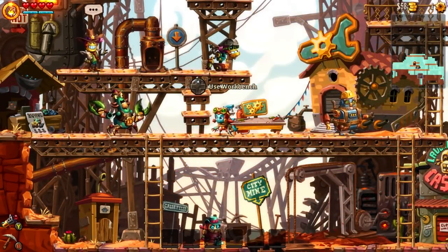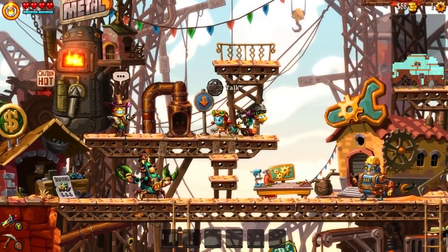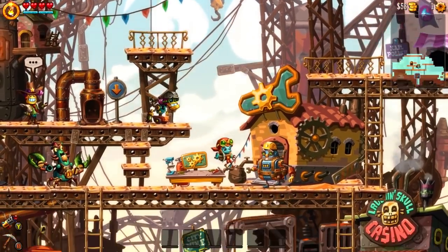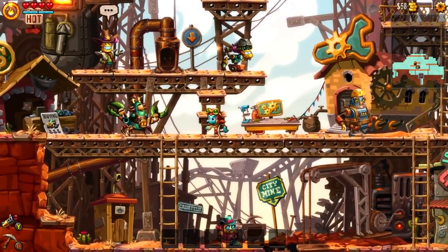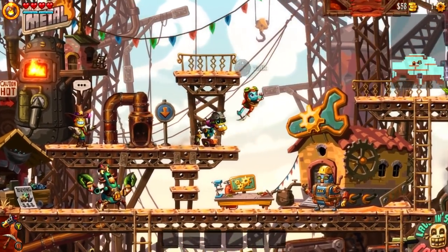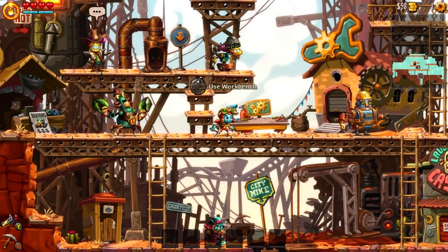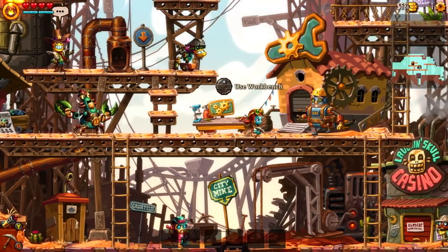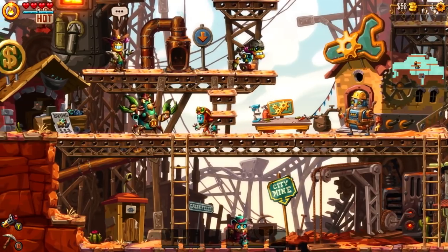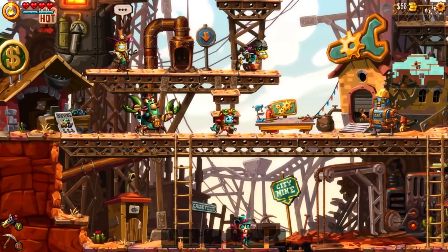Welcome to SteamWorld Dig 2. This is an actual sequel to the first SteamWorld Dig. It's a game where you are a little robot miner and you need to dig in the ground to help save a small, growing town. The story up until now is the miner you were in the first game was apparently kidnapped after the end of the first game, and now we are his little friend Dot trying to save the day.